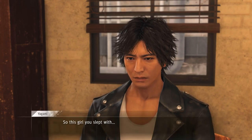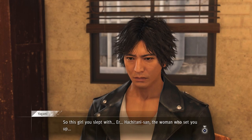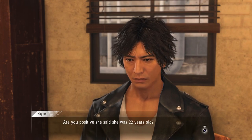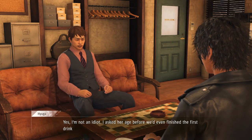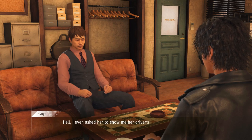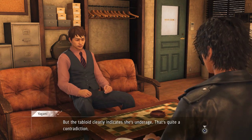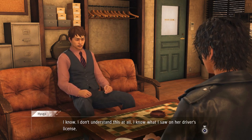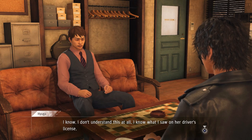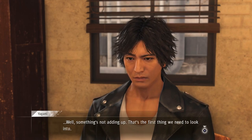Let's talk about the profile. This girl you slept with - Hachitani-san, the woman who set you up. Are you positive she said she was 22 years old? 'Yes, I'm not an idiot. I asked her age before we even finished the first drink. I even asked her to show me her driver's license at one point.' But the tabloid clearly indicates she's underage - that's quite a contradiction. 'I know what I saw on her driver's license.' Okay, so getting access to her driver's license really fixes this whole situation if it's true. Something's not adding up - that's the first thing we need to look into.